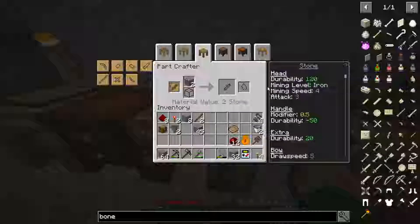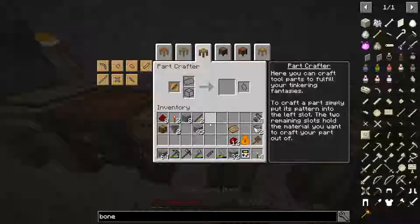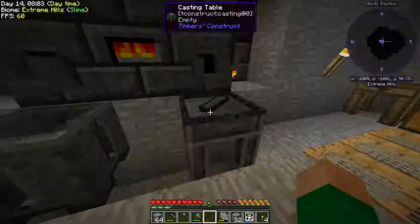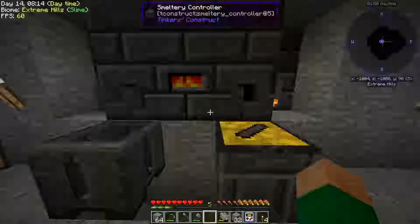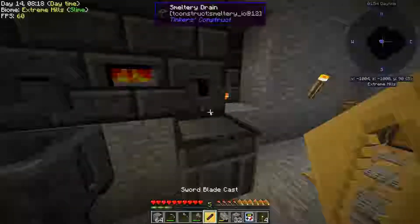I'm going to show you how to make a tool part cast. I'm making a sword and I've made a stone sword blade here. If we put this in the casting basin, and we have gold in here - recall we made this ingot cast out of gold - I can pour the gold over the sword blade and that's going to give me a sword cast.